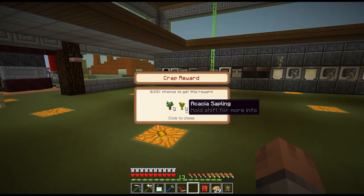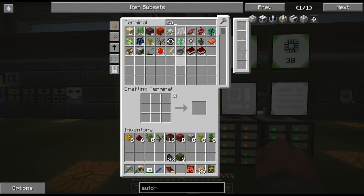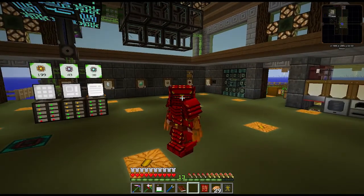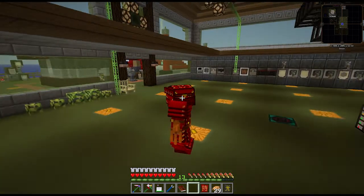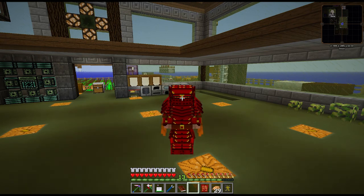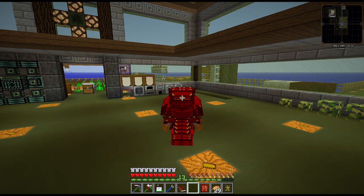Anyways guys, hope you enjoyed the episode! Finally we got our flight and we got the cursed earth farm going, so that was actually really productive — I liked it and had a lot of fun. Like I said, next time we're going to make use of the essence we're getting from that farm besides in the auto spawner, and we'll see. Don't forget to hit the like button if you enjoyed the episode — it really helps the channel out a lot so other people know about the series. Until next episode, take care, stay safe, and bye bye!